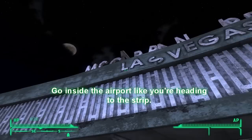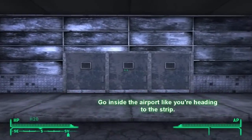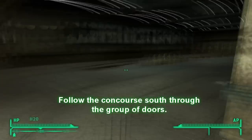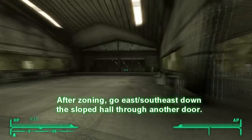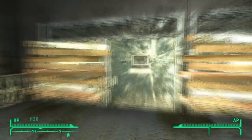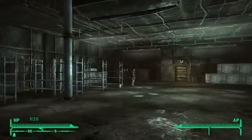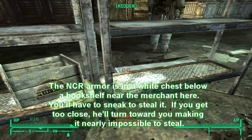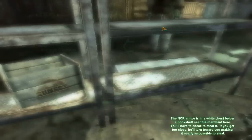For those with high sneak, we are going to go from the airport to get our NCR armor. Enter and head up the escalator on the right-hand side, hook left, go into the concourse, go through the door, and then go around to the left, down the slope to the southeast-east, to the next door. Inside, the armor will be on the bottom shelf inside a little crate.